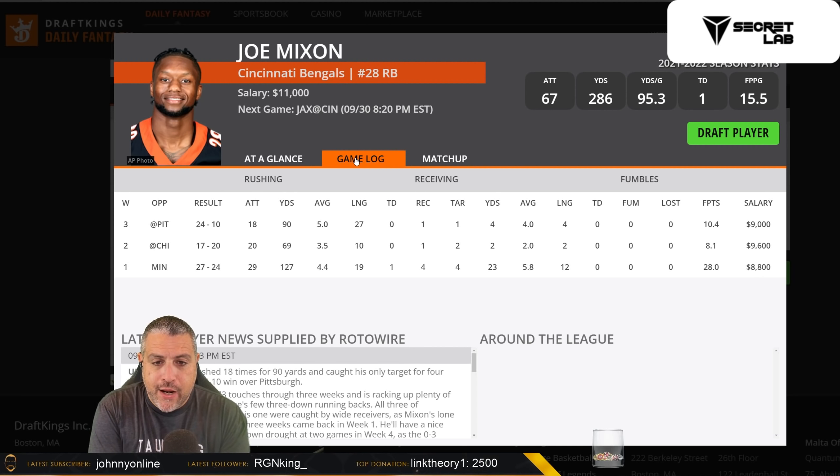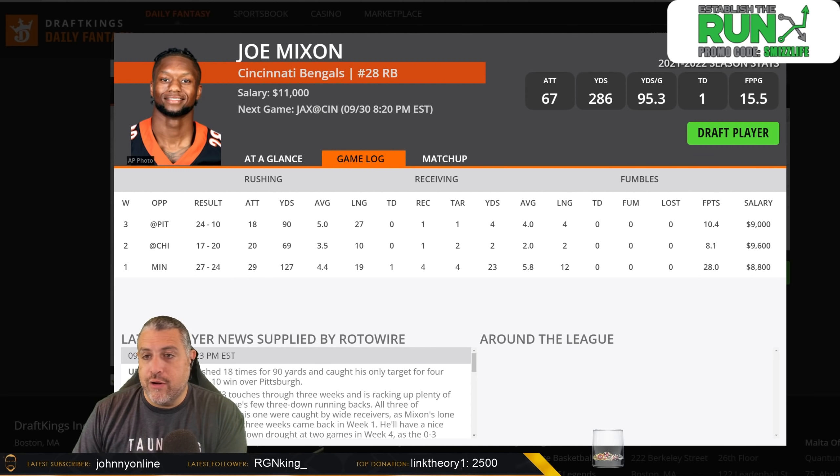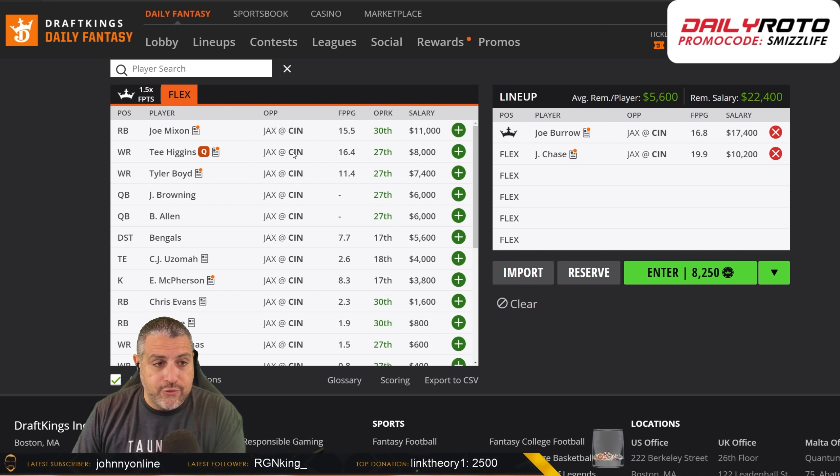Joe Mixon has really been the guy who's benefited from the change, but he hasn't seen as many targets as I thought. He's getting a ton of usage — all the snaps and carries — and anytime they get inside the five they want to run the football. It takes the pressure off the offensive line, and it also runs the clock since their defense isn't the best either. Similar to the DeMarco Murray Cowboys year when they had one of the worst defenses in the league and Murray had like 420 touches — they said we're not going to beat teams going up and down the field, so we'll run it a ton and bleed the clock. That's the roadmap Cincinnati has gone with. I think Mixon is going to be a really popular captain on Thursday night, but not somebody I want to force-pair with Joe Burrow. If he ends up in Burrow lineups in the flex, that's fine, but I'm not going to force it.